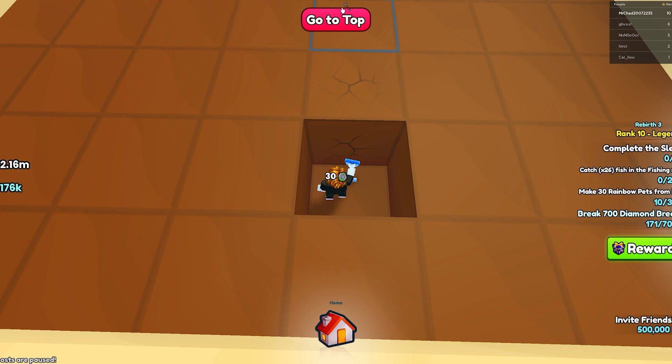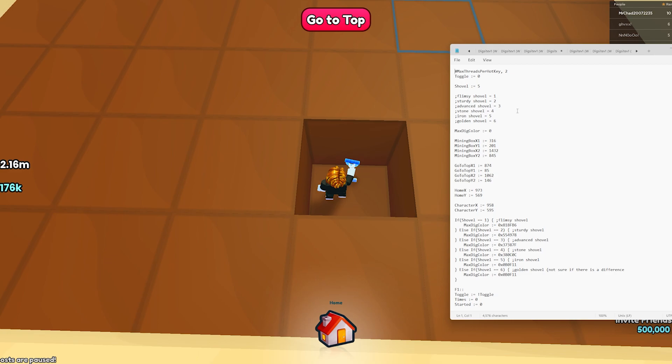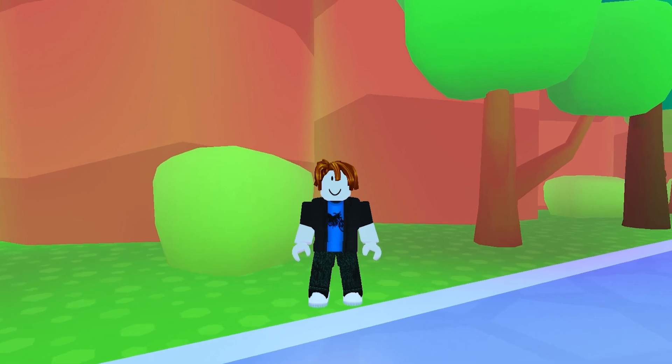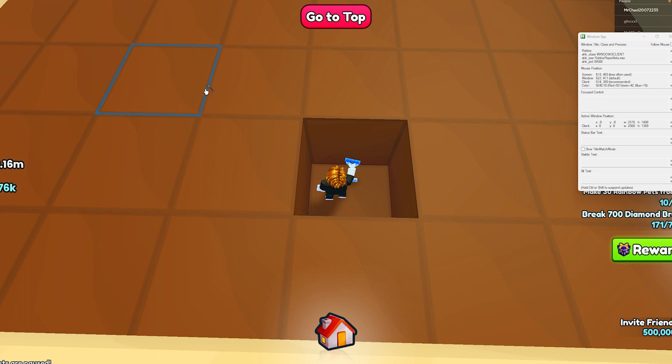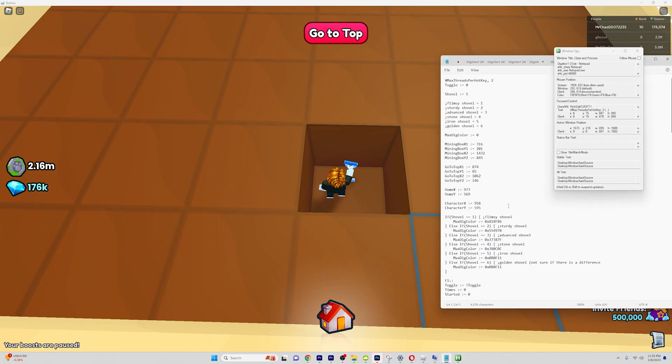Then dig one block down so that you'll have the go to top button. Now just open back on your notepad. The first values you're going to need to change are the mining box X1 and the mining box Y1. To get these values, you're first going to have to open up Windows Spy. Now that you have it opened, you just have to click so that you select Roblox, make sure the chat is out, and put it to the top left corner. But make sure it doesn't get any of this text or this button on the bottom. Then hold shift and just copy these values. Now go back into the notepad, paste these values, but you're going to have two of these values, so make sure to change the second one into the mining box Y1.